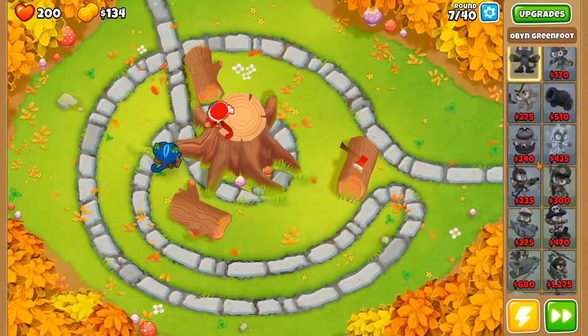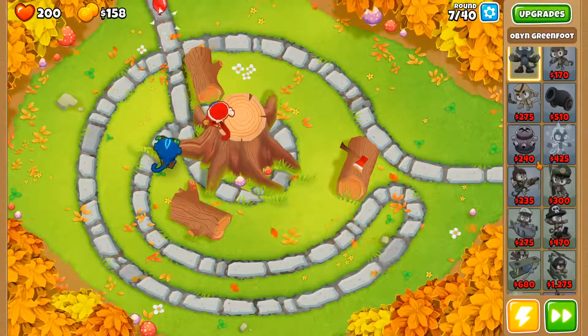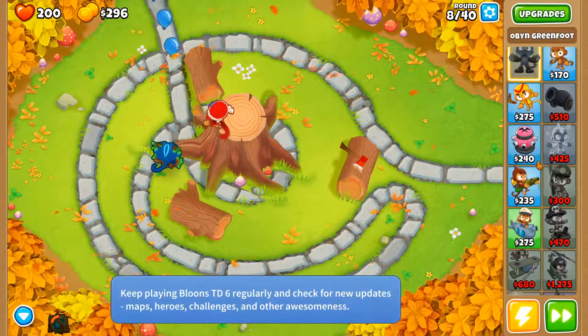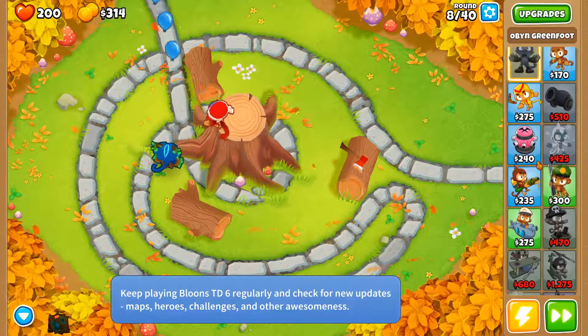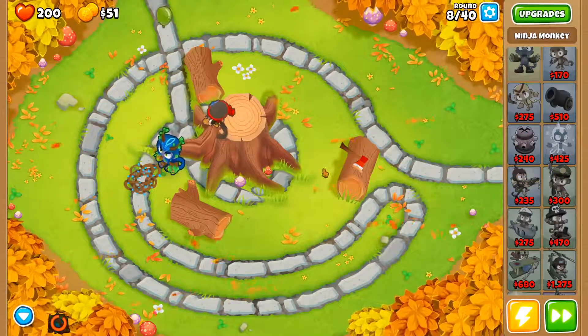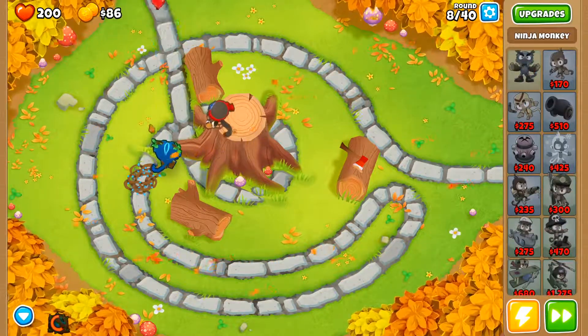I'm saving — I want to get Ben, but I keep getting monkey knowledge points, so I never get enough money for Ben. I'll just probably be infinitely spending money on monkey knowledge, but monkey knowledge is good, so it doesn't really matter.